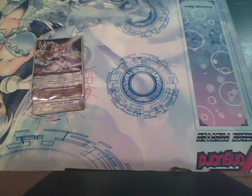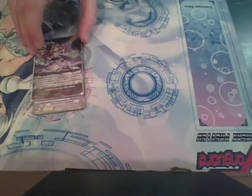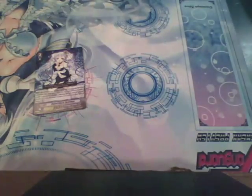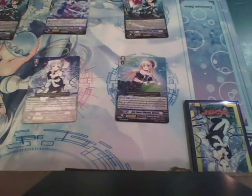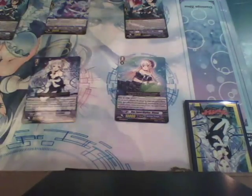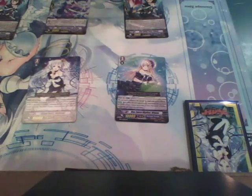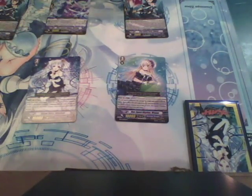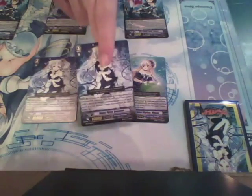Then, at the end phase of that turn, your G Unit goes back to your G Zone face-up. So let's go over a quick example of a turn. At the start of the turn, this is your field — your Vanguard, your front row, and your back row. You stand all your units, you go ahead and draw a card. You don't need a G Assist because you're already at Grade 3. You then go into your Ride phase, choose not to ride, and go into the Stride step of the Ride phase, choosing a Grade 3 from your hand.